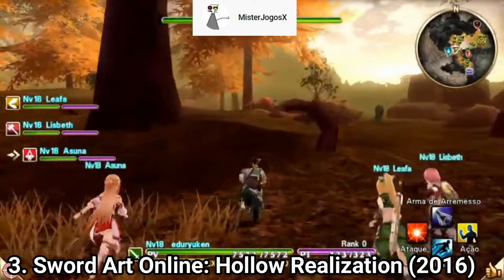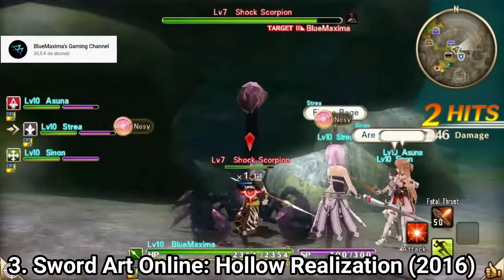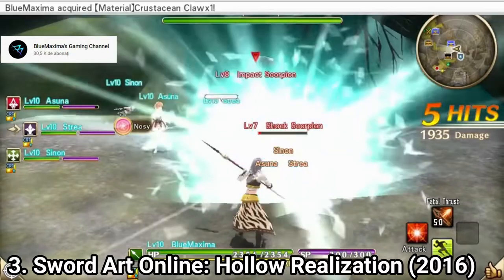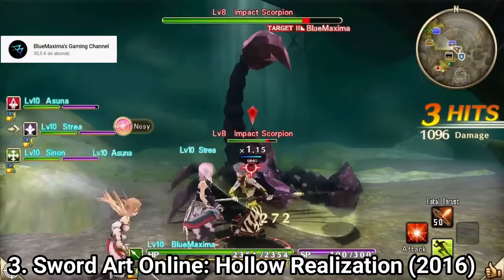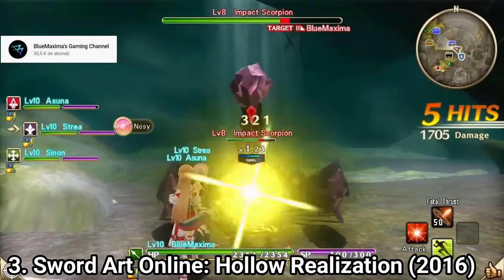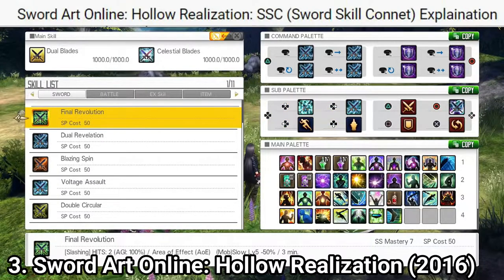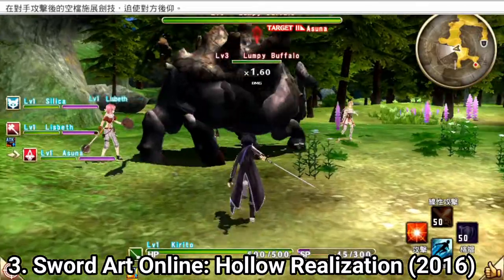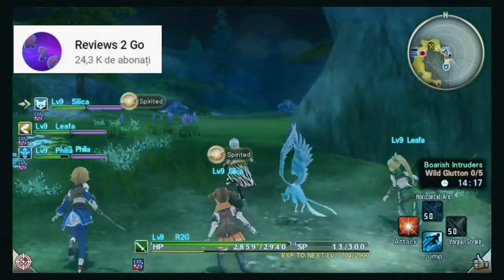If you haven't played the other games, you won't get all the references — this game makes a ton of references to what happened previously. But if you're new to the franchise or the anime, you'll still enjoy the story. Where both returning fans and newcomers struggle are the menus. The game does a poor job explaining its mechanics; there are so many icons in the menus that people haven't figured out what they're for. Also on the Vita, the framerate isn't great — it's playable, but it's not even 30 fps.